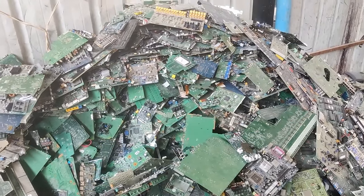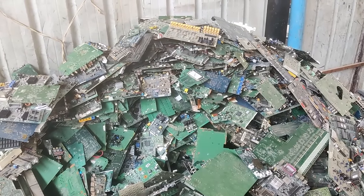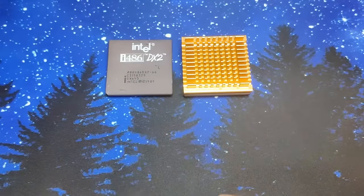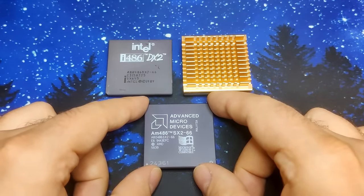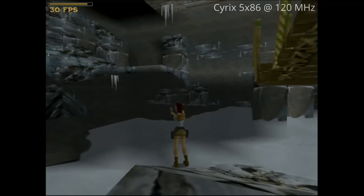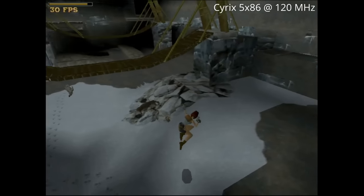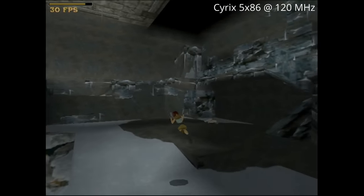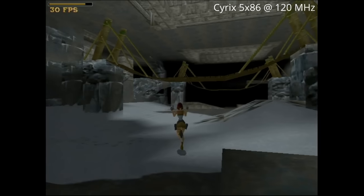The other CPU I want to focus on is one I found in a 486 motherboard recently pulled from my pile of discarded electronic boards. This AMD SX-66 is clocked at the same frequency as the Intel DX2-66s, but it does not have an FPU or floating-point unit. In the last video I suspected that Tomb Raider makes excessive use of the FPU, which could be the reason why the Cyrix 5x86 did so exceptionally well in that test.